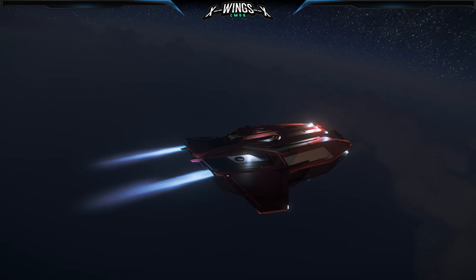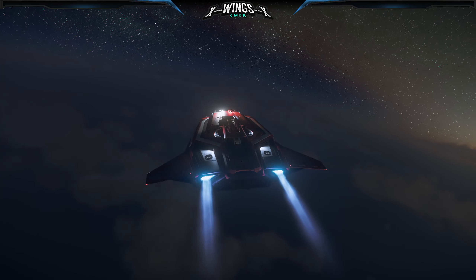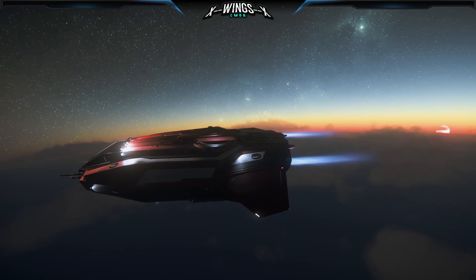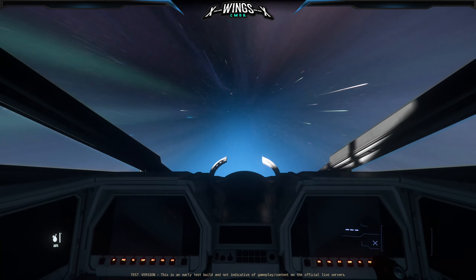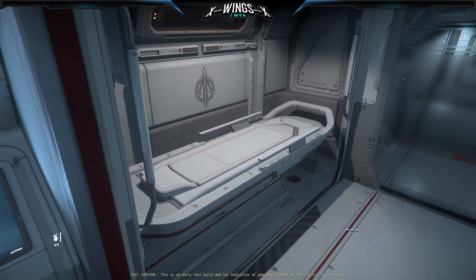Another thing that needs to be mentioned is the medical bed in this ship — it's a tier 3. This means it's for stabilization; this is really a first-responding ship, not a hospital ship. You can put people onto the bed and carry them to the next station where they get proper support. You can't cure tier 2 or tier 1 medical injuries, but you're still here to help.